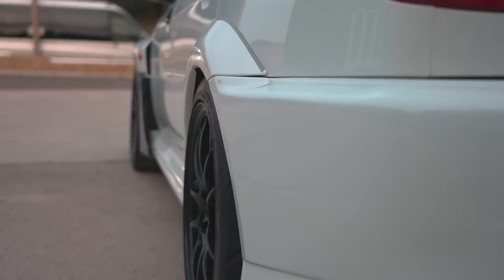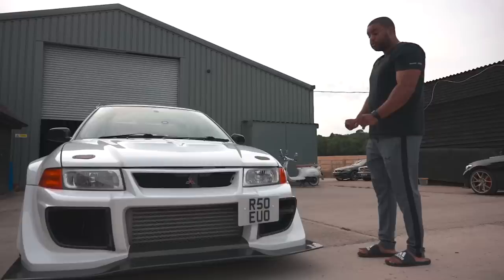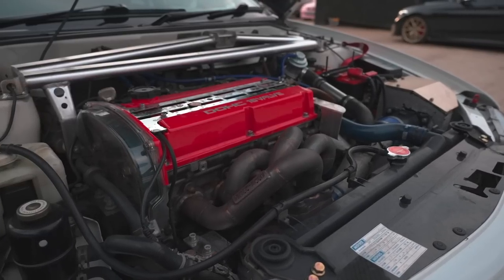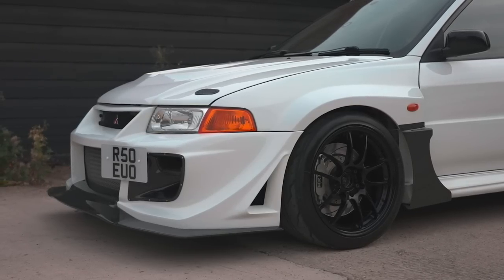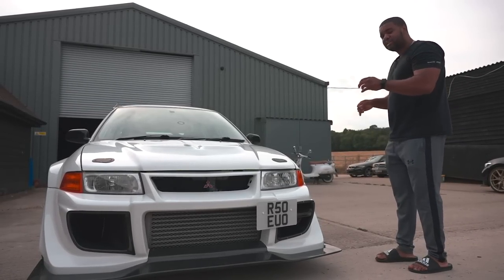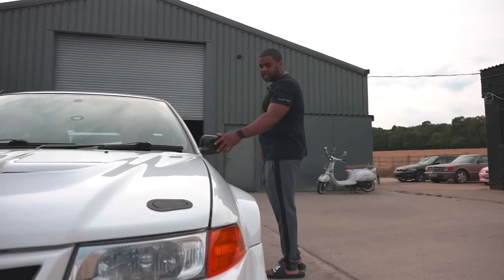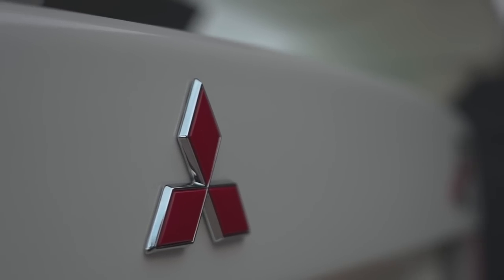This is basically the version Mitsubishi built for race teams. The idea was race teams would buy this, throw all the standard parts away, install their racing parts and go racing. The stock RS has the same engine — a two-litre turbocharged four-cylinder, 276 horsepower, 275 foot-pounds. It's got the five-speed close ratio gearbox. It came with no electronics, no audio, no air conditioning, no ABS. The steering rack was quicker and the car was lighter because it didn't come with creature comforts.